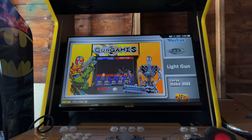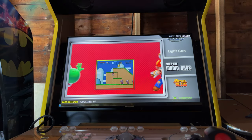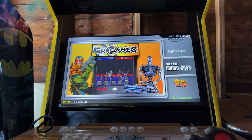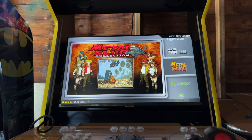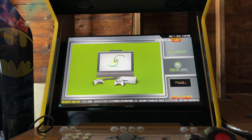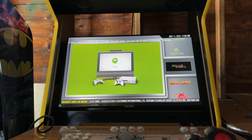We have the light gun collection with at least 66 arcade light gun games. We have the Super Mario Brothers collection with 108 different Super Mario Brothers games, the Metal Slug collection with 17 Metal Slug games, the original Xbox collection with 83 games, and the Xbox 360 library with right around 1,000 games. Xbox Live Arcade has about 16 games inside it.